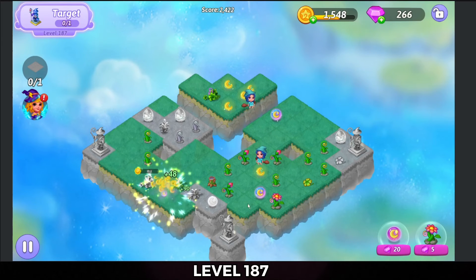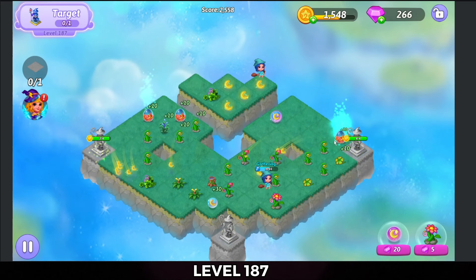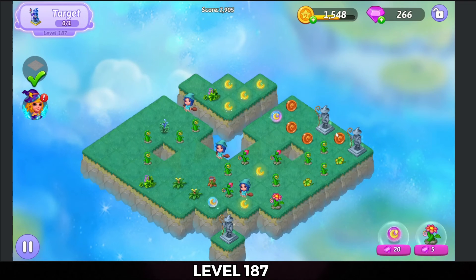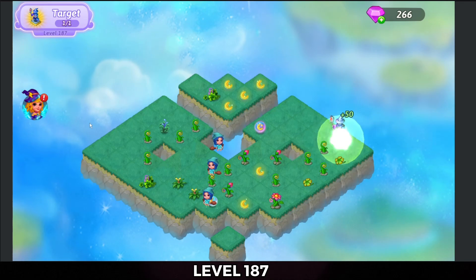Merge those moon orbs and pop those heals. Merge those eggs — that's going to heal everything. Tap that chalice, that trophy. Collect those coins and merge my Merlin statues to complete the level.